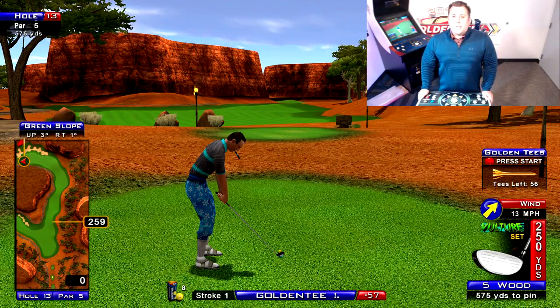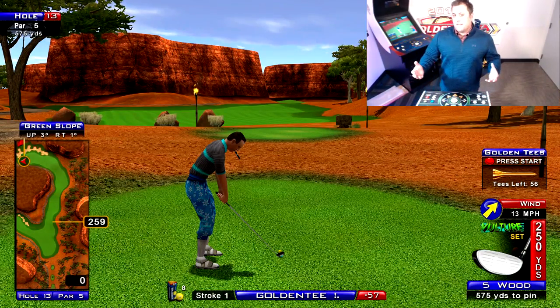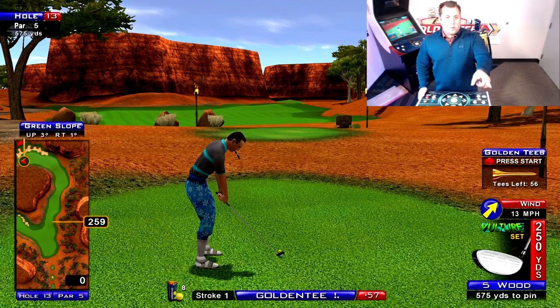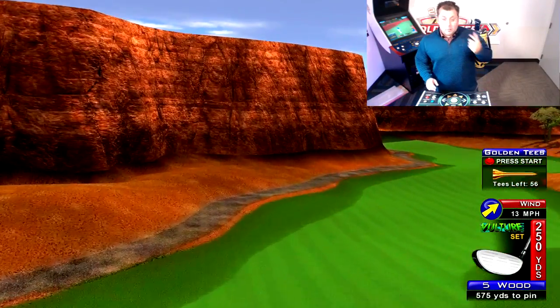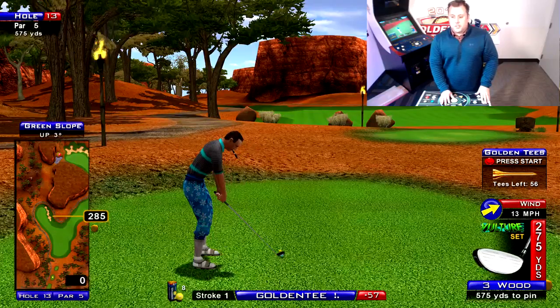Welcome back to our recently renovated Golden Tee Lounge Freaky Friday Preview this week — our All Par 5 Course Volume 2. Our score here is 57 under on hole 13. We're changing things up a little bit rather than starting on hole 1. We are starting on hole 13, showing you the last six holes instead of the first six.